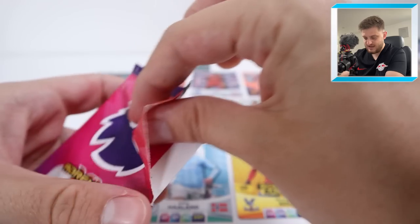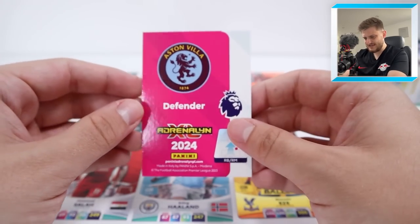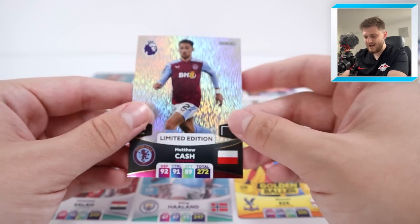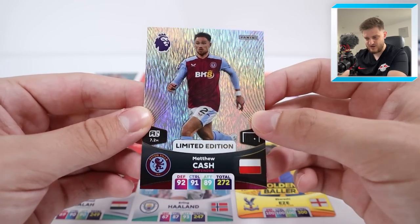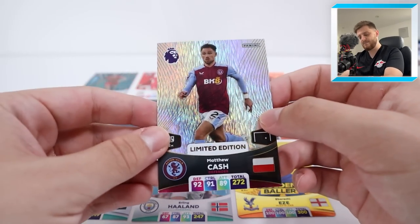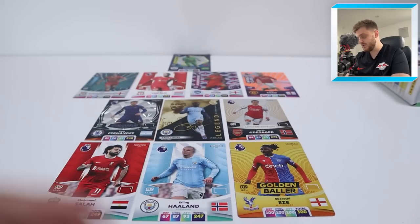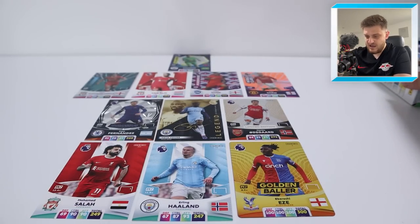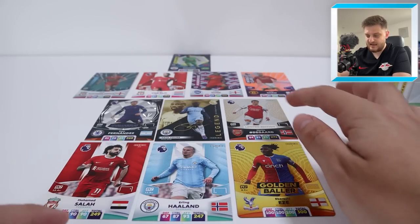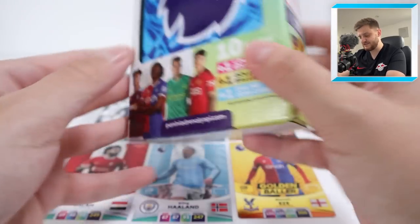Let's see what our second limited edition is from the pocket tin. It's going to be an Aston Villa defender - is that Matty Cash? Boom, it is Matty Cash! He plays right back. I don't think he gets in ahead of Trent Alexander-Arnold sadly. That's the pocket tin done. We've made just three additions to this team - Van Dijk, Salah and Odegaard going in. Now it's time for the classic tin.